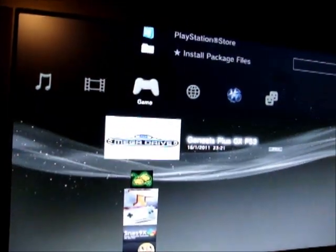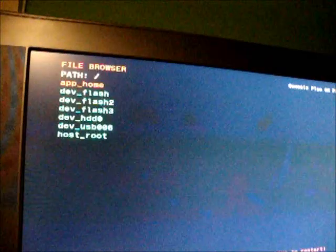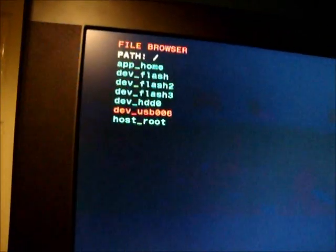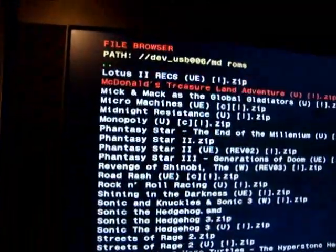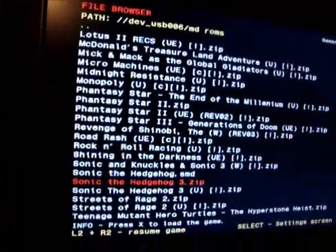First of all, let's do Mega Drive — if we just boot that up quick. All the games for this I've saved on the USB stick, so if I go down to Dev USB and load that up, I'm going to MDROMS. I've got quite a few in there — not loads, but quite enough.